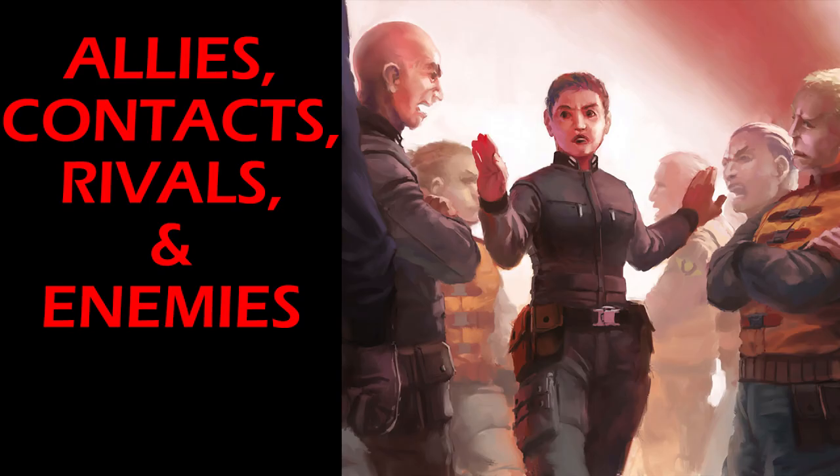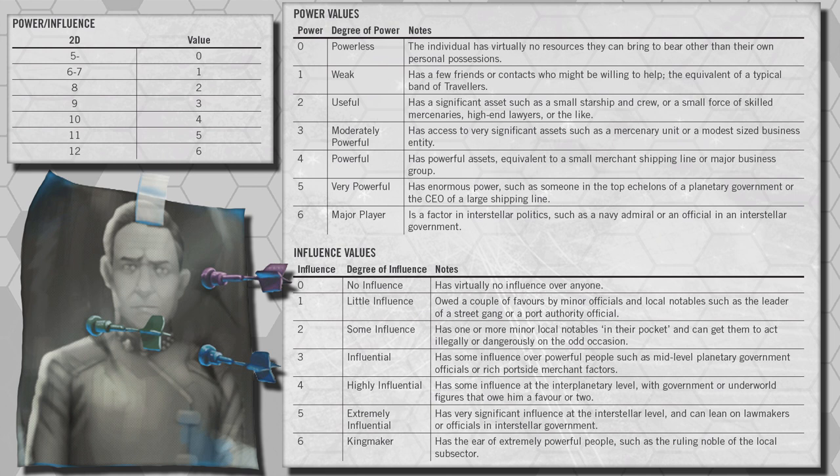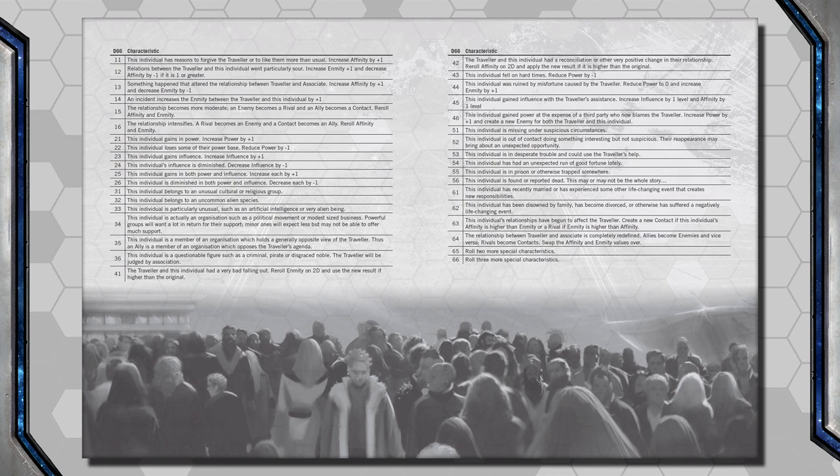Now, Contacts. During Character Creation, we touched on allies, contacts, enemies, and rivals a character can make. Players need to flesh these NPCs out — give them details, a name, a job, something about who they are. The Traveler Companion has expanded rules on determining an NPC's power and influence. Game Masters, I strongly encourage using these NPC contacts whenever you can. They can become patrons offering jobs, enemies the PCs must overcome, or contacts to call on when the players find themselves in a bind.